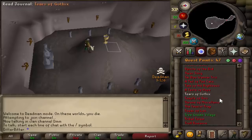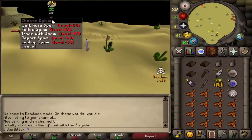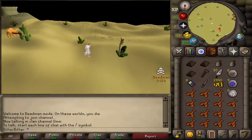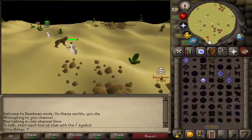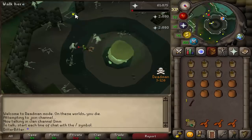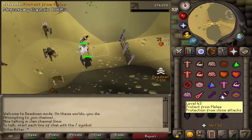The next quest I wanted to do was Tourist Trap, another prerequisite for DT, but much to my surprise Pure Spam - who's hosting the tournament - was up there ragging with emerald bolts, poisoning people trying to do it. So I couldn't do it and decided to go get 45 Prayer so I could do some other quests requiring prayer. Went to the Ecto and got 45 Prayer.